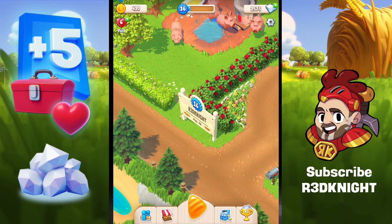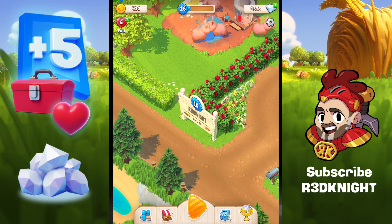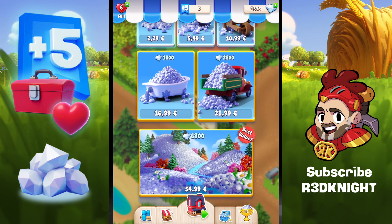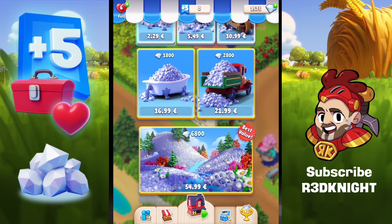One of the things you can do is spend those diamonds. If we come up to the diamond icon and click on it, it will open up the shop straight away. It takes me straight down to the diamond offer pack where you can purchase diamonds. If you wanted to, you can spend real money and buy these diamonds — for example, 6,800 diamonds would cost 55 euros, since my account is set up for Finland.